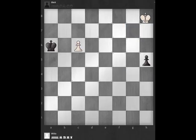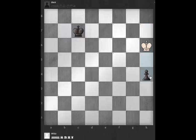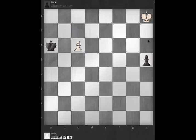Let's quickly look at why the other moves don't work. There are two other king moves. Pushing the pawn doesn't work because the black king just easily gobbles it up and this pawn over here is too close to queening. Something like this and white is still not in the square and can't catch it — the pawn runs. So pushing the pawn doesn't work.